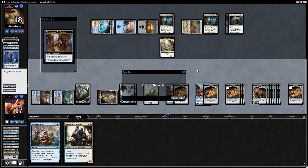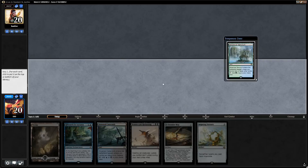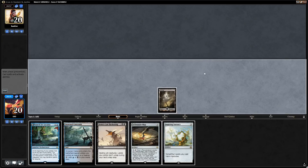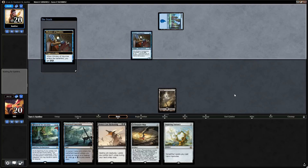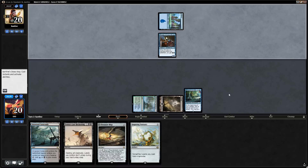Game 3: We're on the play but the opening hand only has one land so we'll go down to six — this hand is better, we'll keep with a Sanctum on top. Play a swamp and say go; next turn we can run out Search for Askanta, then turn three Treasure Map and activate it. Opponent plays Minister of Inquiries turn one, so they're probably a God-Pharaoh's Gift deck. We see Seeker's Squire as well — Explores revealing Concealed Courtyard, giving them a free 1/2.